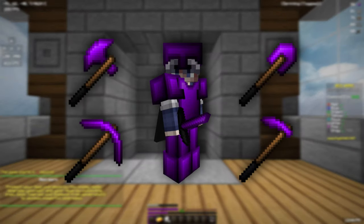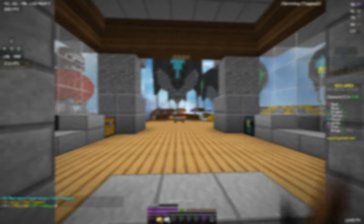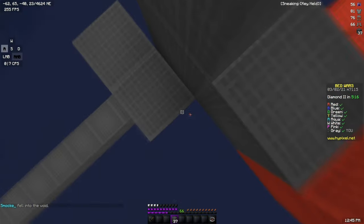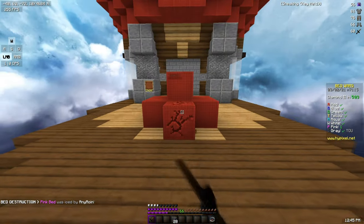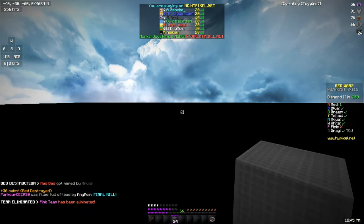And now we are using the Amethyst recolor. Basically this one's just a really nice dark purple color. I think it looks really good. I almost just jumped off after killing that guy, but I clutched. He's not prepared that I'm going to... Well, we got his bed. That works.